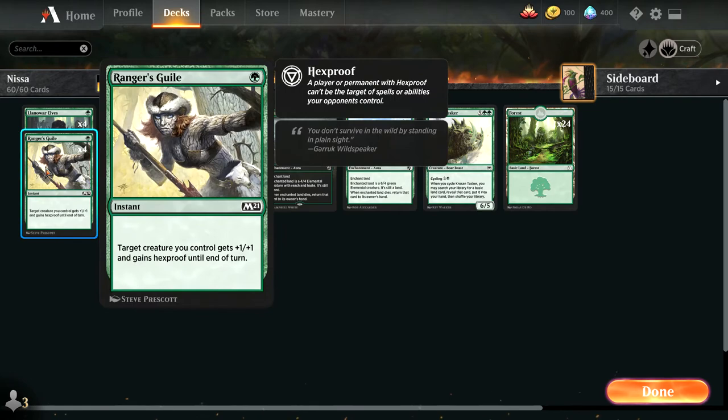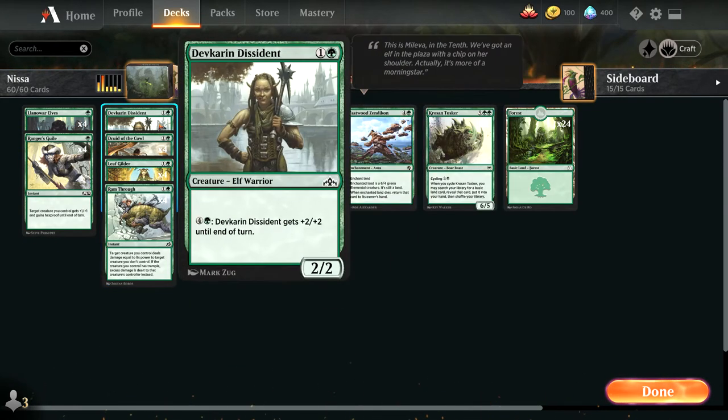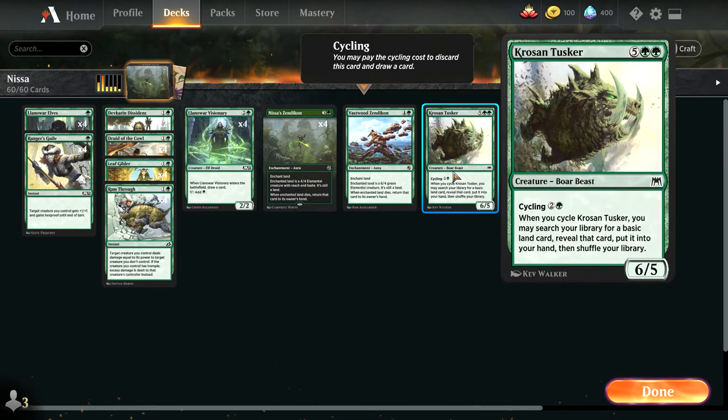Among the cards I'm running, I'm running four Ranger's Guile to protect the Zendikons, four Ramphu for removal, and two Defkorn Dissident as a late-game mana sink and an early-game beater.